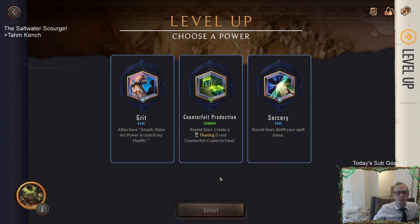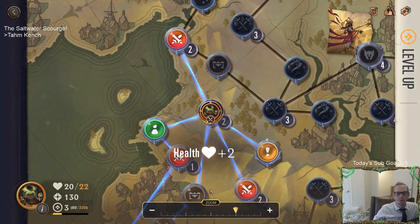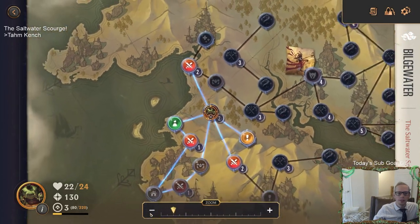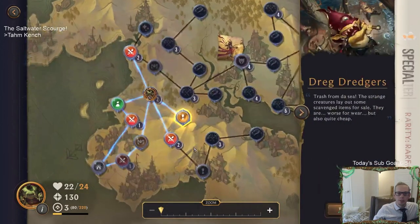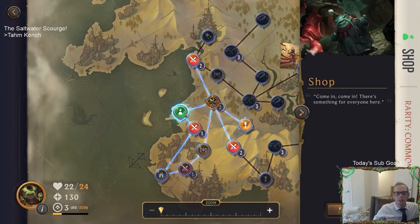We get to choose a power at level three. 'Allies have attack raise my power to match my health' - that sounds pretty good with Tahm Kench but not amazing. 'Round start refill your spell mana' - yes, free spells! We're doing round start refill your spell mana absolutely. We get two more health. Let's zoom out - the Dredgers, and there's the shop.